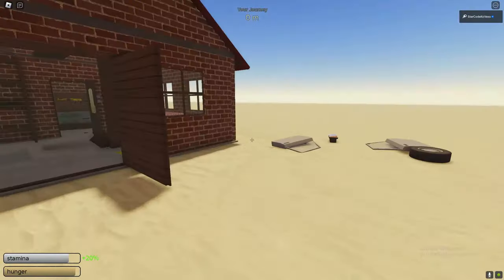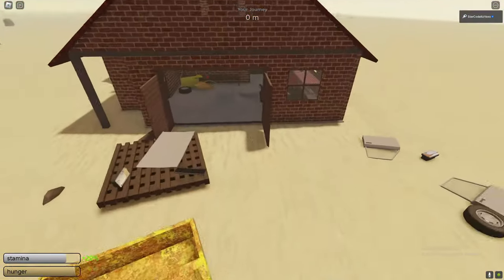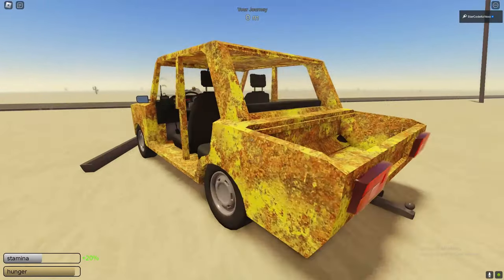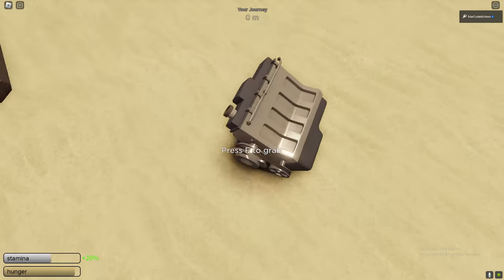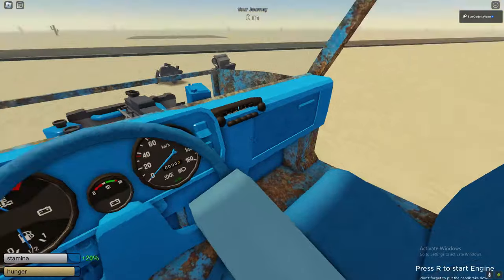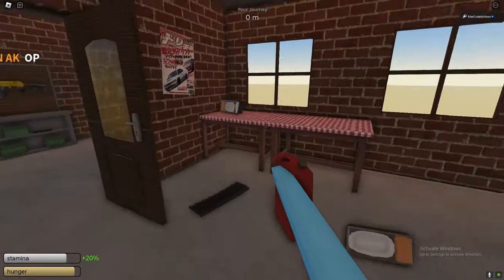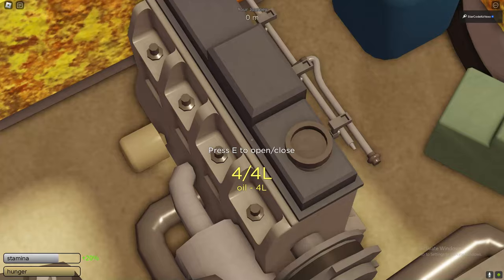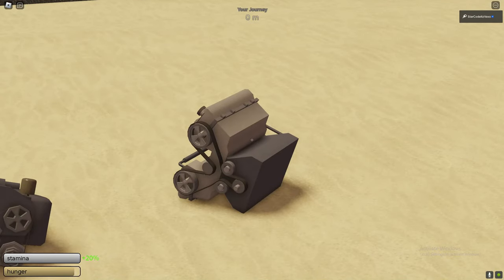Let's get started by showing you how to use all of the engines in A Dusty Trip. This is the worst engine in the game — you should know how this engine works. Some of these engines have water in them so they won't work, but this one does have oil. This first engine needs gas, while the second engine needs diesel.